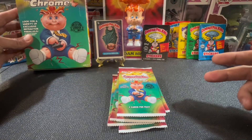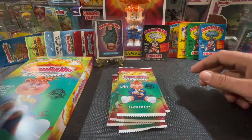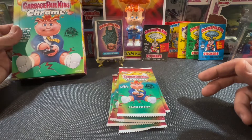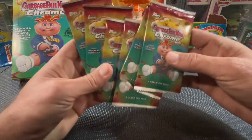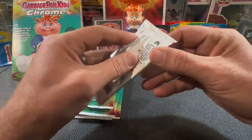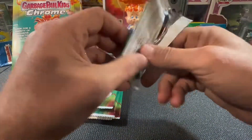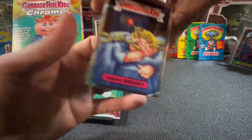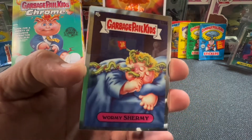Hope you guys are digging it. If you would, go ahead and hit that little thumbs up for me. Subscribe — I'll be ripping this whole box if I can keep it here. I will be looking for my namesake card, Haunted Hollis. I also saw that there's a new variant, Hardened Hollis. I'm not sure, but let's check them out — my first look, probably a bunch of yours too. Looking for a C variant as well.